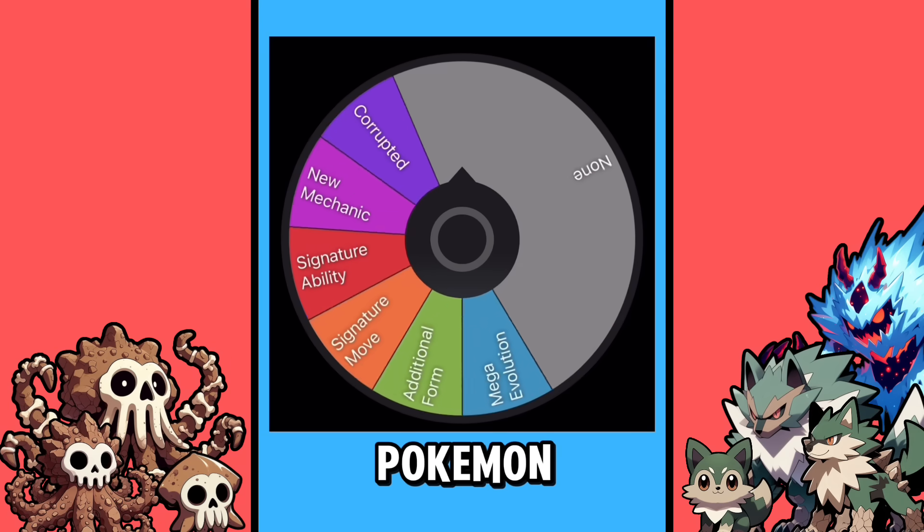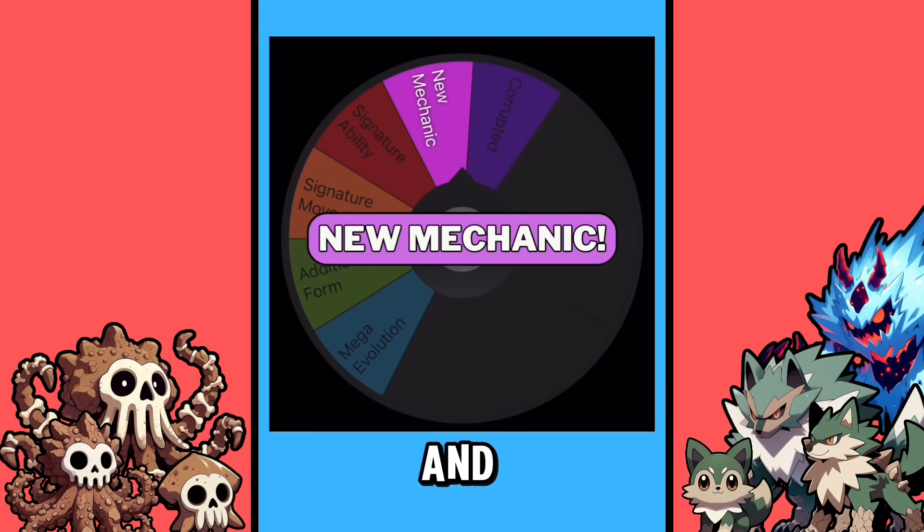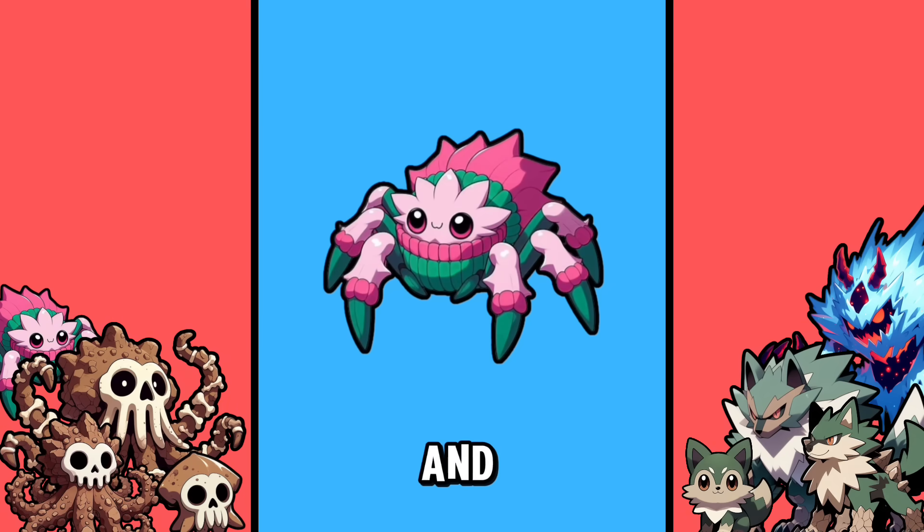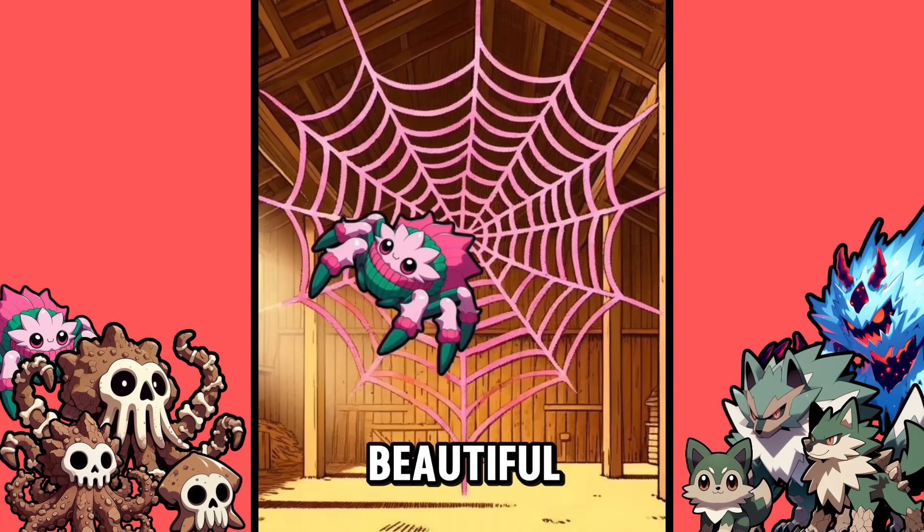The last step before we see what your Pokemon looks like, let's see if you have an X-Factor, and you do — a new mechanic that could be anything. The first stage of your Pokemon is Yarnsect, the artsy spider Pokemon. These Pokemon are very creative and use their bright pink silk to make beautiful webs.